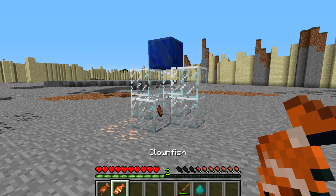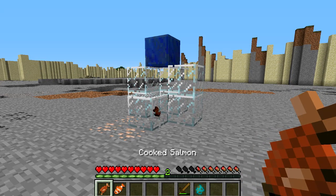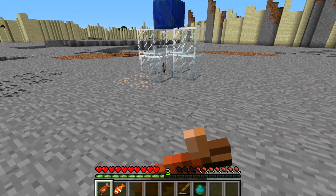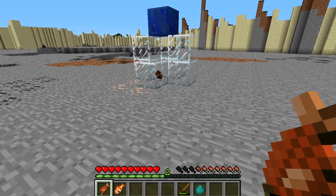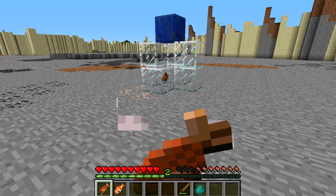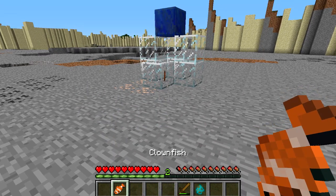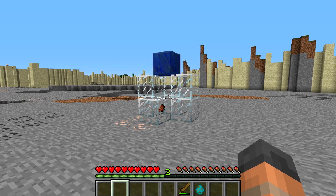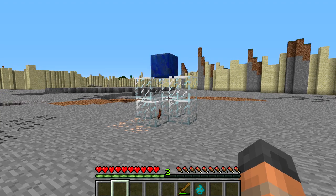This next bug makes it pretty obvious how some of these bugs get into the game. When we eat this food you can see we get the particle effect for the regular fish texture and not the texture of the one that we're eating. That's obviously something they forgot to update, and that is the same for all of the new fish including the puffer fish, which I was incorrectly pronouncing as the 'putter fish' in the previous video.